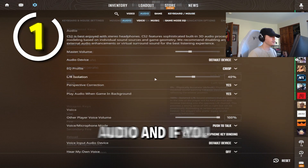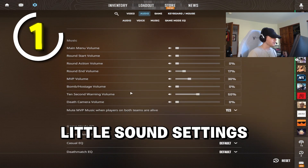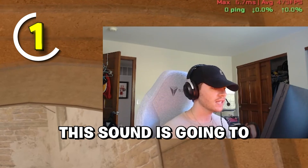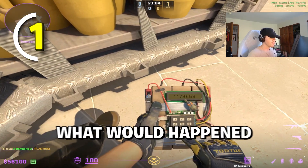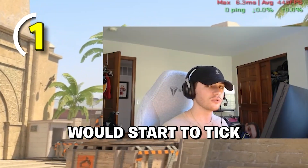If you go into your settings into audio and scroll all the way down, you're going to see all of these sound settings that you can adjust, and there's a 10-second warning volume. This sound is going to tell you when you have 10 seconds left when you plant the bomb. So if I were to plant the bomb on the site right here, when there's 10 seconds left before it blows up, the sound would start to tick.